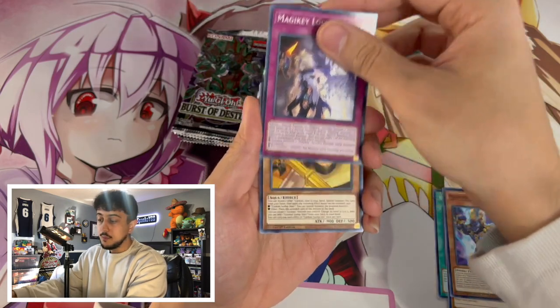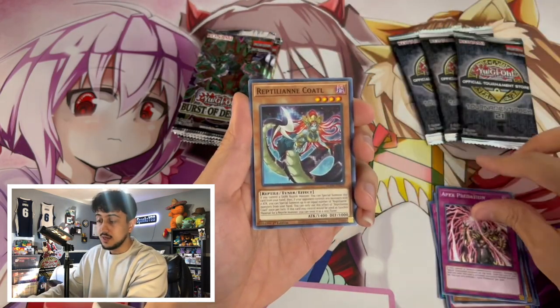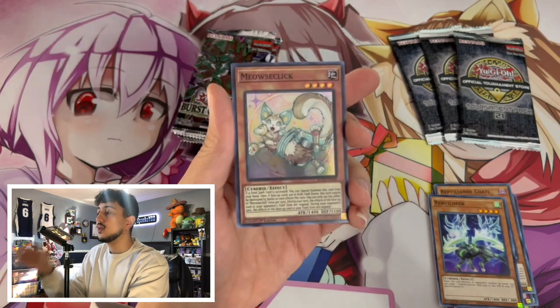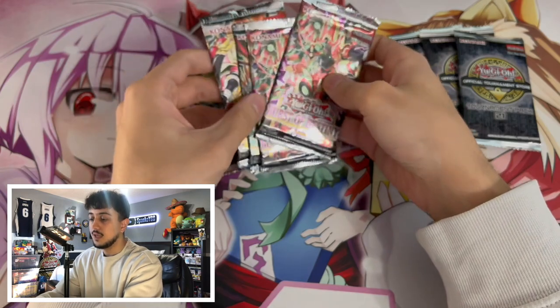While I open these cards, let me talk to you guys. Burst of Destiny has some cool cards like the Sword Soul stuff. It has DPE, which is really nice as well. I didn't think we were going to get a Starlight Rare. Here's a super rare Meowst Click — nothing too crazy about that, but there is potential for a lot of really cool cards from these sets.